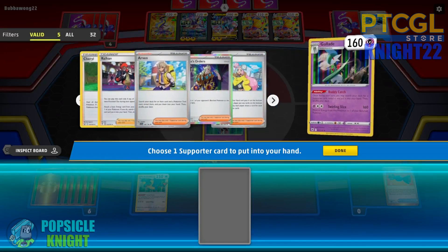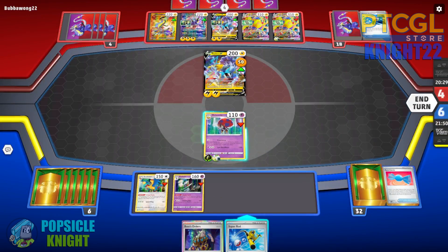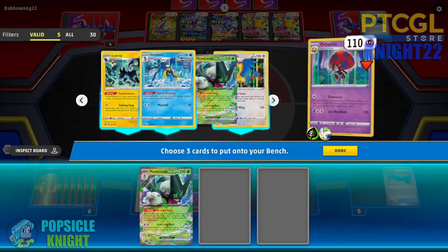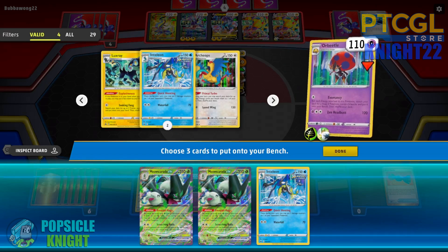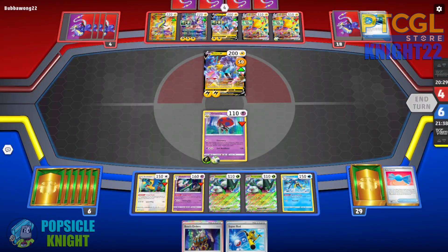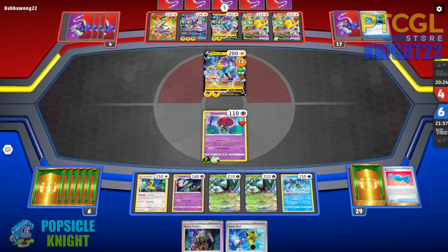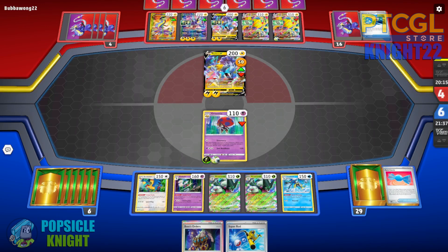I'll use Buddy Catch first to grab a Boss's Orders — that could help us stall. Then use Evomancy to set up two Myoskurata and at least one Inteleon to put damage counters on my opponent's Pokemon. We can now use Archeops to accelerate energies to Myoskurata and Inteleon to spread damage to set up that increased damage output for Myoskurata EX's attack.